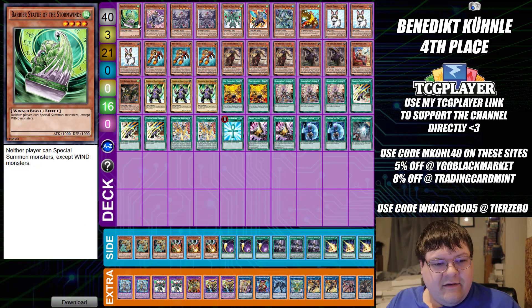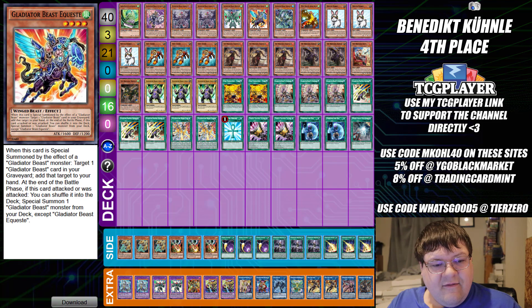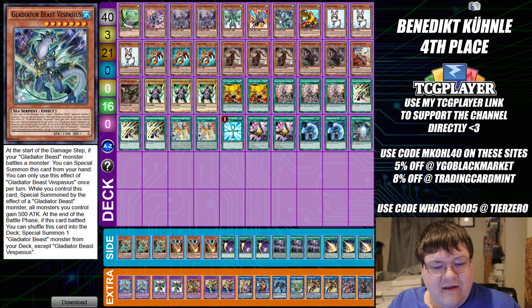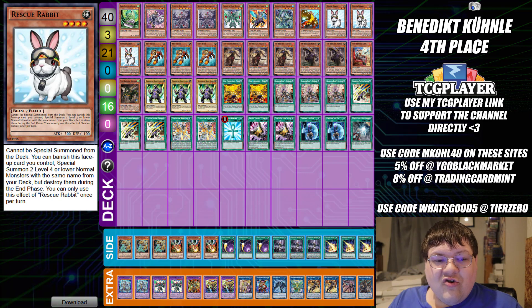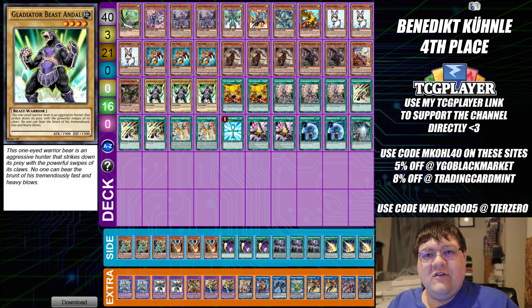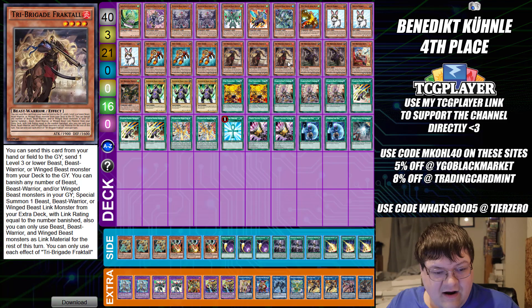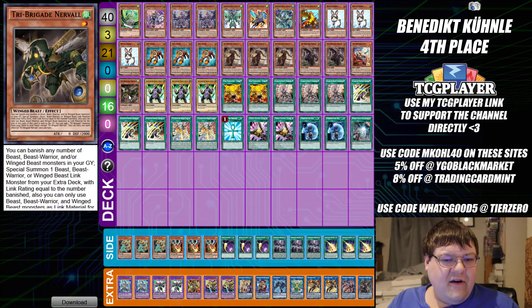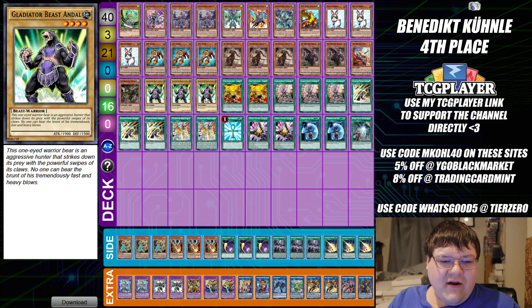The main deck: one copy of Stormwinds, one Androcles, two copies of Augustus, one copy of Bestiari, one copy of Equeste — our generic searcher and our breaker — plus one fat extender, one copy of Vesper, and one copy of Apex Avian for more generic negates. Triple copies of Rescue Rabbit, because things get serious when you bring out two Androcles on your opponent. Triple copies of Test Tiger, triple copies of Faultroll, two copies of Laquari, and one Nequat. We also have triple copies of Androcles.